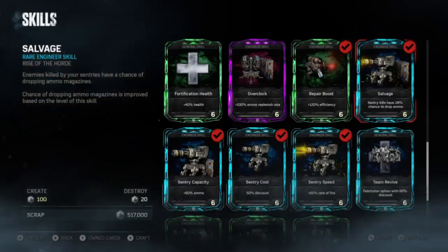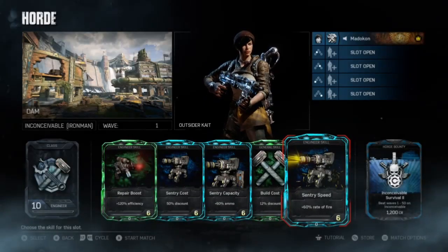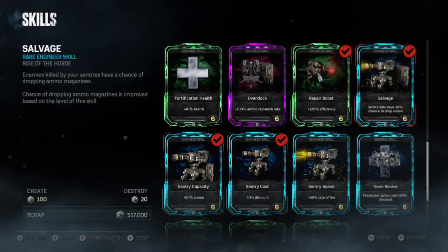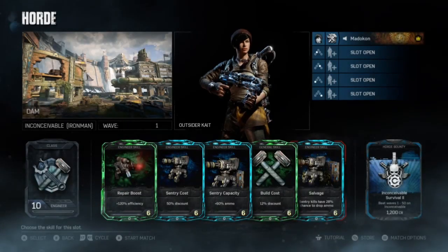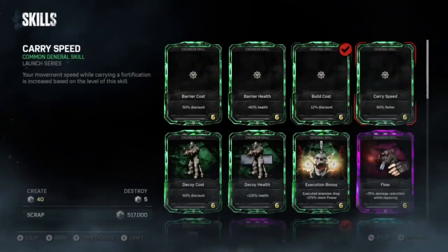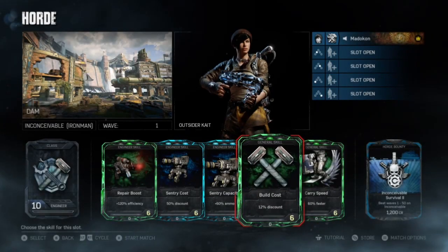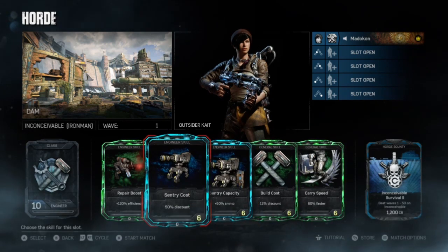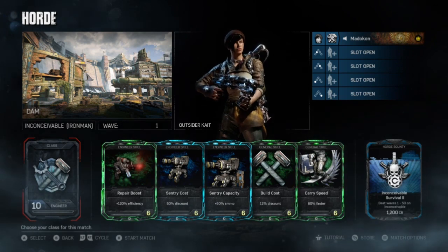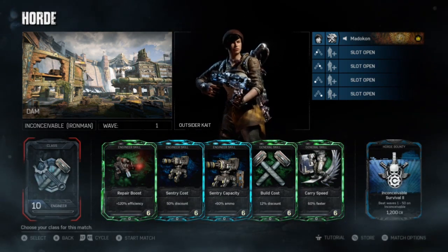So pretty much you'll cycle between those three 5th card options. Sometimes on certain runs you'll see someone take Build Cost off as well, so you can bring both Salvage and Sentry Speed — but that's fairly rare, only a couple runs like Slab for instance. And I have a video clip coming up that shows you how you can tell in TATCOM what the Engineer is bringing on a run or in a tutorial video.